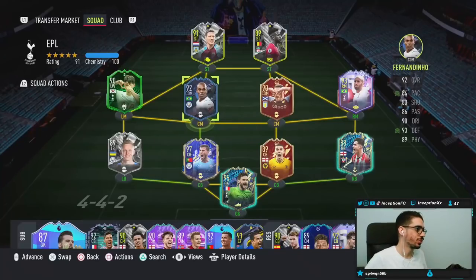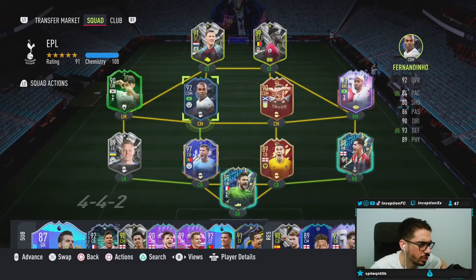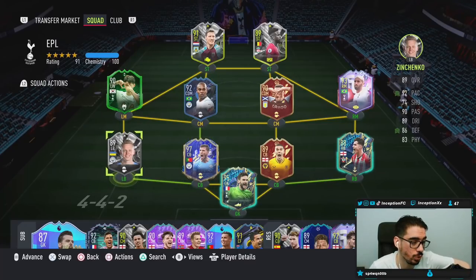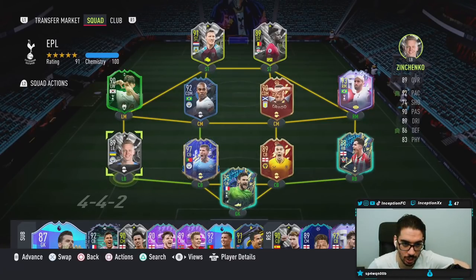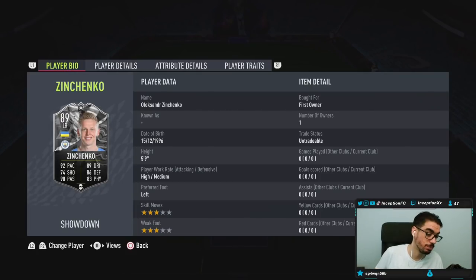Hey guys, Inception here, welcome to another video. We just finished the Showdown Nacho review — next up is the Showdown Zinchenko card. With Zinchenko we're looking at a card who is five foot nine, high/medium work rates, left-footed, three-star three-star capabilities. By default this card has some shooting capabilities, but it's three-star three-star so I'd probably want to use him mainly as an actual defender.